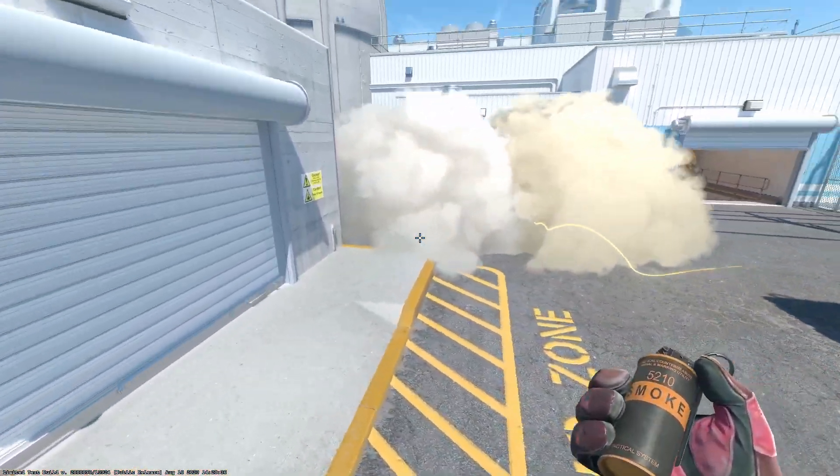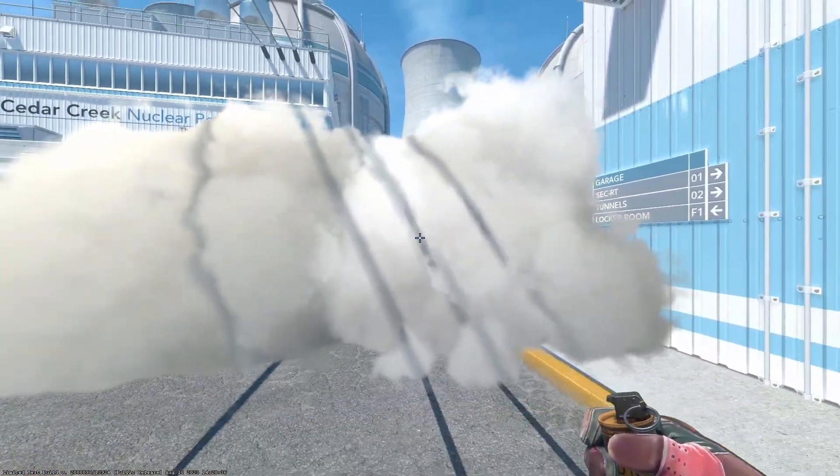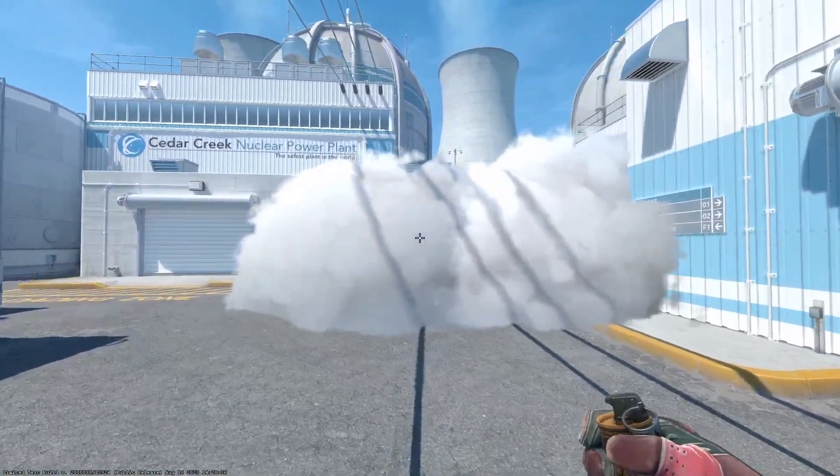Some teams will call this diagonal smokes, some teams will call this the curved smokes, or C smokes — the C stands for curve. As you can see, the volumetric effects of the height of the smokes got changed, so no more being able to be spotted from heaven.